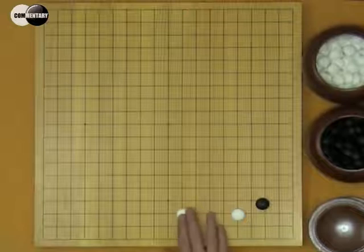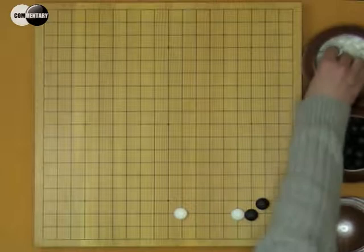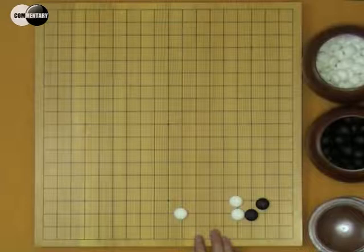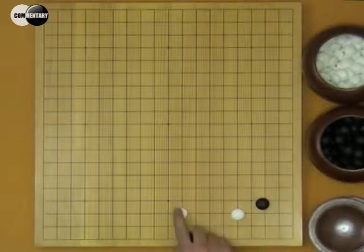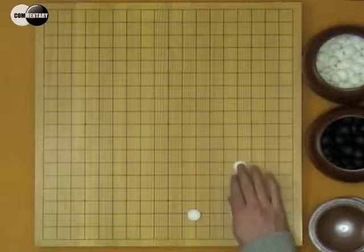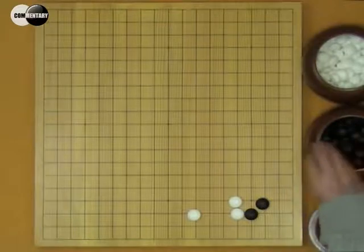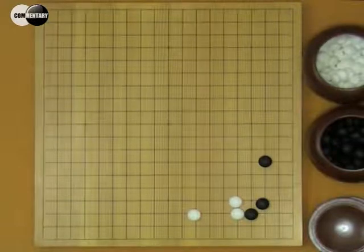OK, we know that in this situation, B can't play this kosumi, because W will nobi and W's efficiency is very high. B will lose the chance to invade here. But in this situation, B could play this kosumi. W nobi. It's honte for B to play here. But actually, B can't play here — this is an overplay.